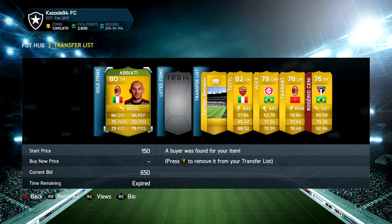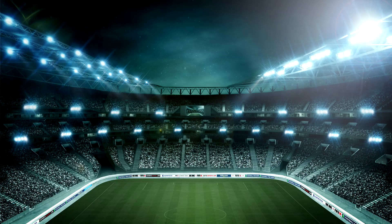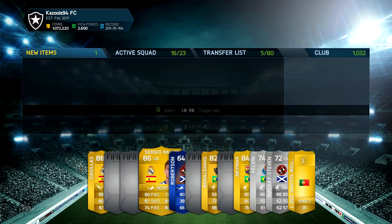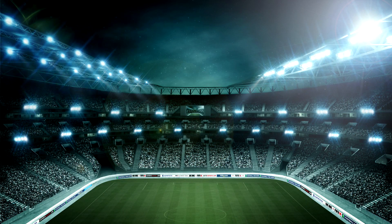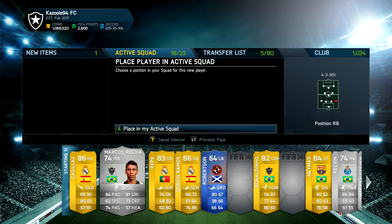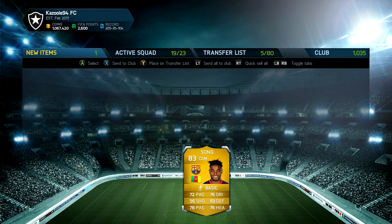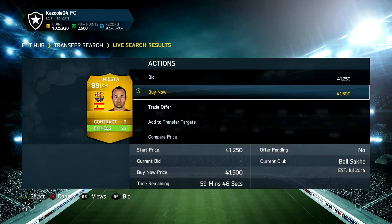We sold a few players from our previous squad and also the players we got in the pack, and we're going to build a completely new team around Neymar, the Brazilian five-star skiller who plays for Barcelona. The formation I decided to use this time is the false nine, simply because I wanted to use Neymar as a center forward. I think that's probably his best position this year in Ultimate Team — I used him a few times as a striker and wasn't a big fan, and I think he'd be wasted as a center attacking mid.